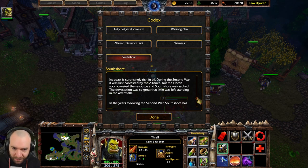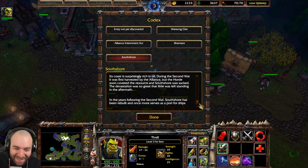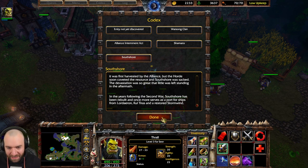During the Second War, it was first harvested by the Alliance, but the Horde soon coveted the resource and South Shore was sacked. The devastation was so great that little was left standing. In the years following the Second War, South Shore was rebuilt and once again served as a port for ships from Lordaeron, Kul Tiras, and a restored Stormwind.